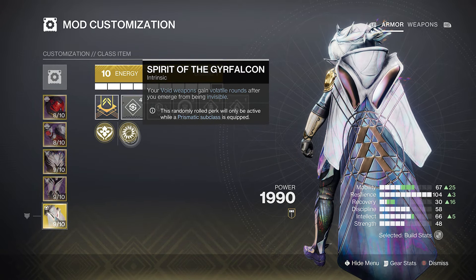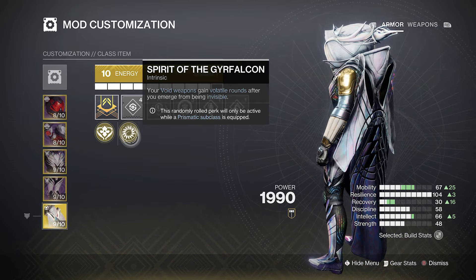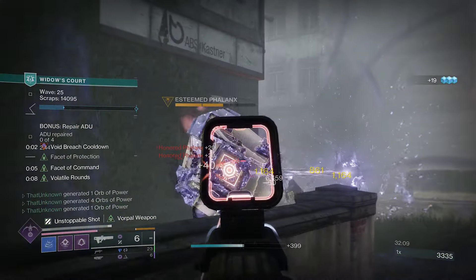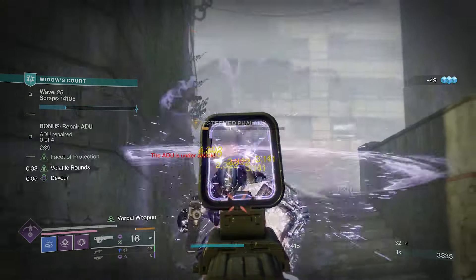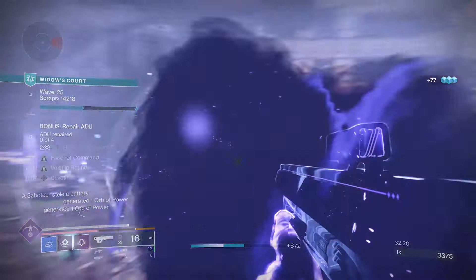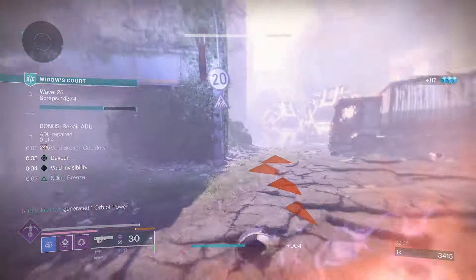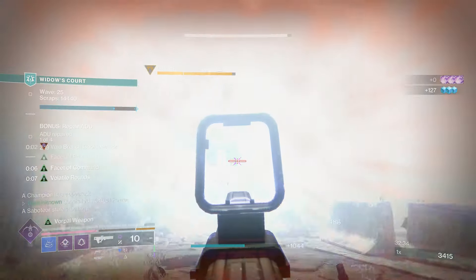If you don't have Gyrfalcon on your exotic class item, just using the regular chest piece works fine — we mainly want those volatile rounds. The gameplay loop is simple: first get a void breach, then once you have Supernova active, shoot a group of targets — not a lone enemy — so the weaken spreads around. This triggers Power from Pain, makes more void breaches, and triggers Supernova again.